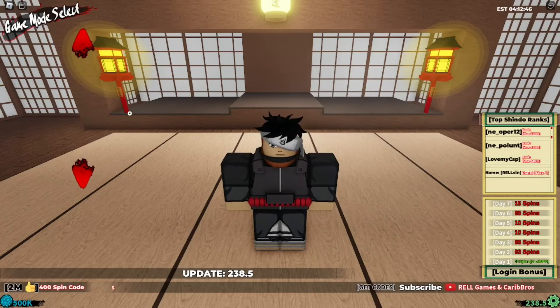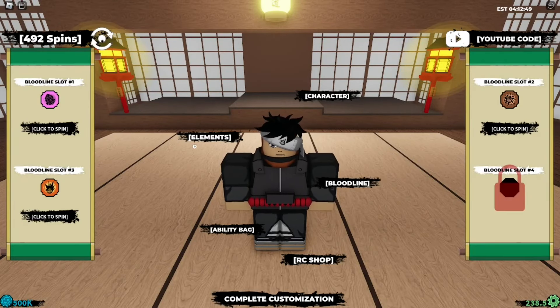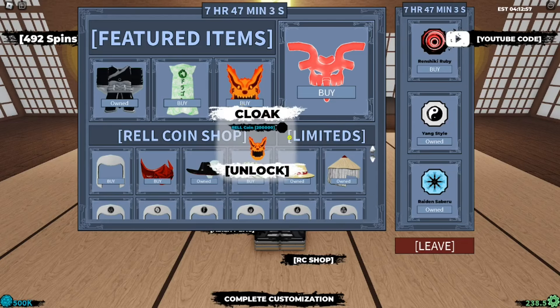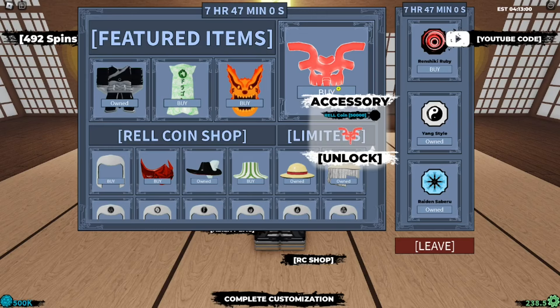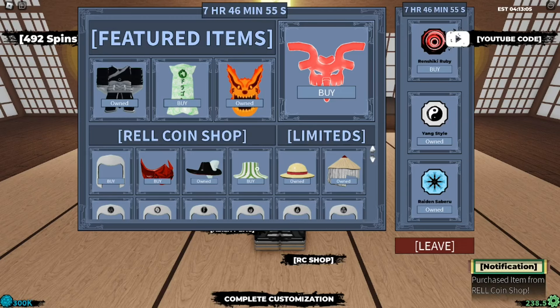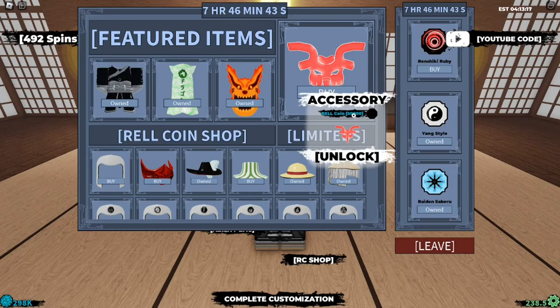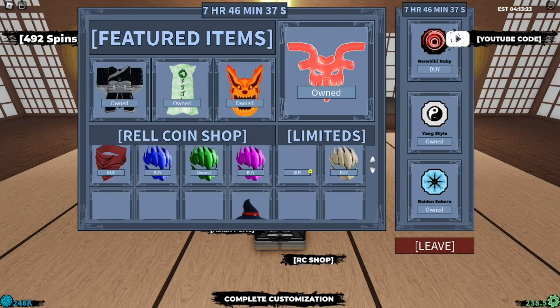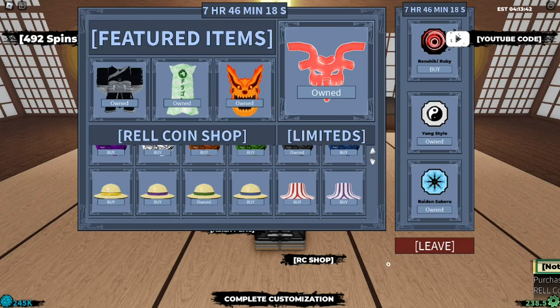Let's head into the shop — I'm going into the real coin shop right here. We are in the shop right now. I have about 500k real coins, so I'm going to be spending them on some items. I'm going to buy this cloak right here. Okay, I just got it. I already have this one, so I'll unlock this other one — 50k. Those are new items I haven't seen before, so I just grabbed them.